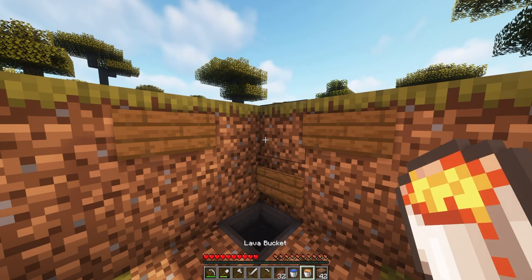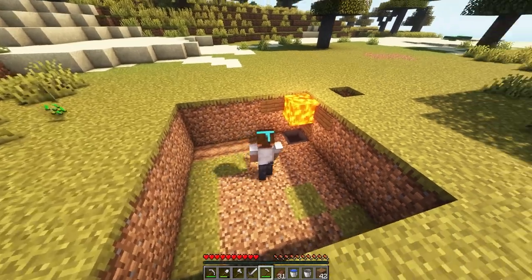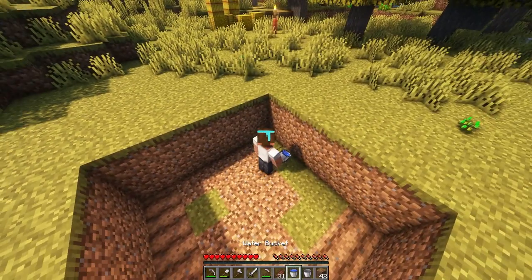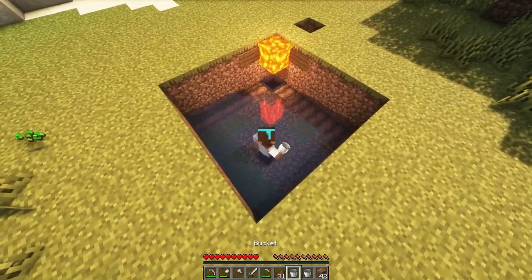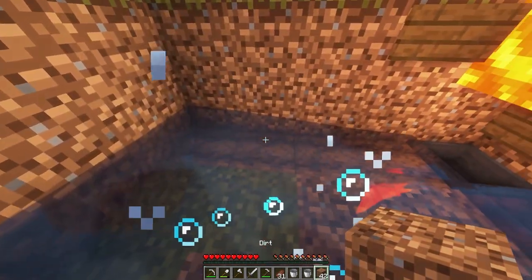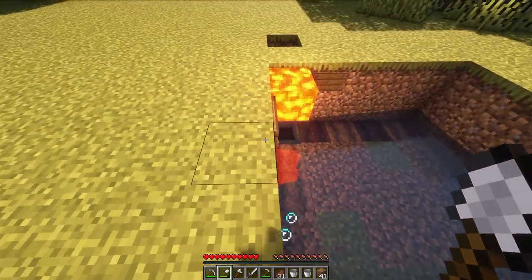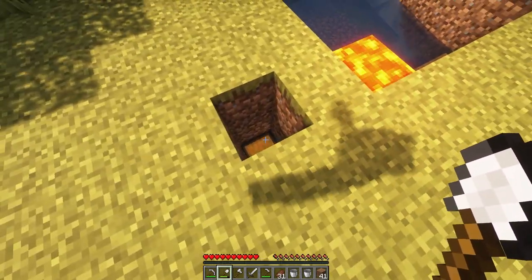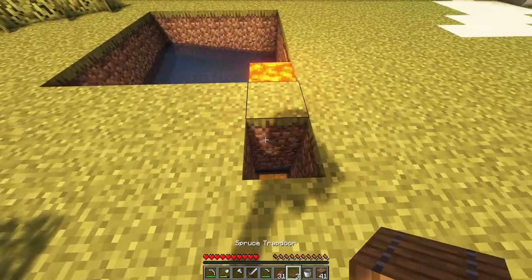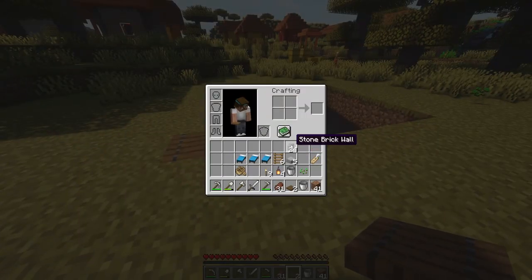This can basically keep the lava in place so it cannot spread into our farm. You also want to turn these blocks into slightly lower blocks with a hoe, and then on the opposite side we're gonna place our water. So right now if an iron golem does spawn in, he's gonna have some serious problems with the lava. Let's get out of this pit before it turns us into crisp — we're gonna break that block, and right now the loot should be going inside our chest. We're also gonna cover this one up with a trapdoor so we can always collect our loot whenever we want.